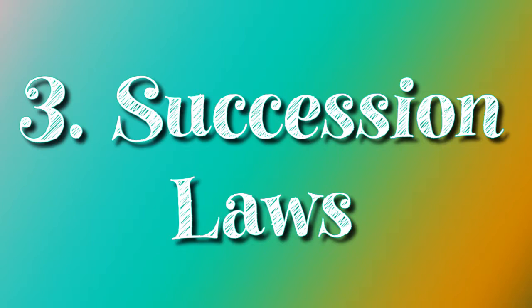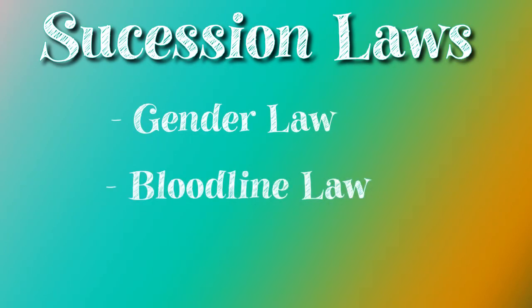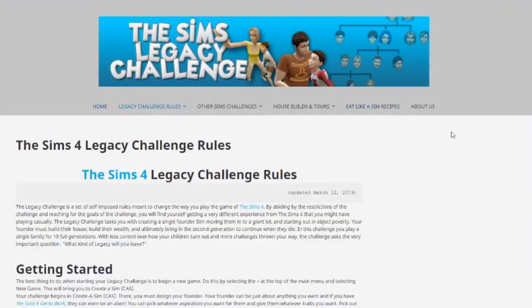The next thing you need to think about is the Succession Law. There are three main Succession Laws: the first one is Gender Law, the second is Bloodline Law, and the third is Heir Law. I'll go over them briefly today, but if you want much more detail there's a website called simslegacychallenge.com where all of this information is covered in much more depth. I'll put the link in the description below.